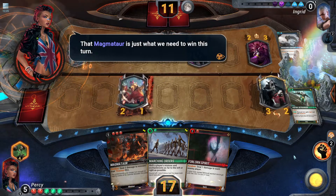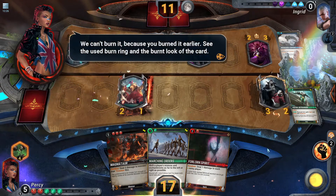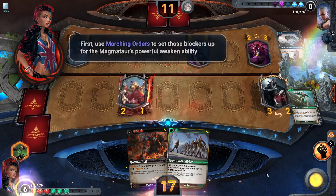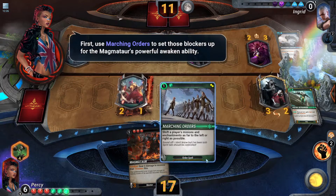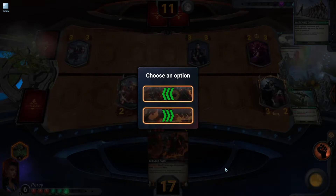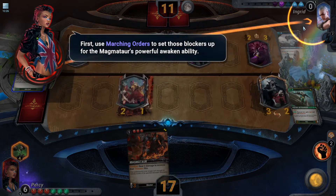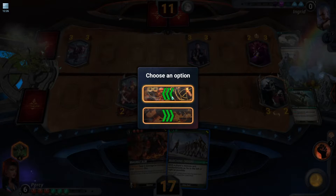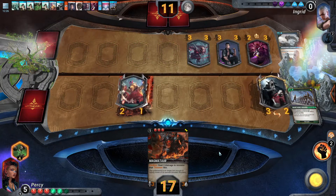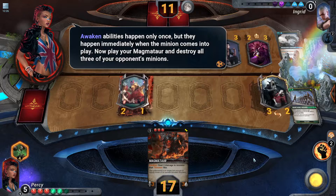That Magmatar is just what we need to win this turn. We can't burn it because you burned it earlier — see the used burn ring and the burnt look of the card? Burn the Forlorn Spirit. Use marching orders to set those blockers up for the Magmatar's powerful Awaken ability. Awaken abilities happen only once, but they happen immediately when the minion comes into play. Now play your Magmatar and destroy all three of your opponent's minions.